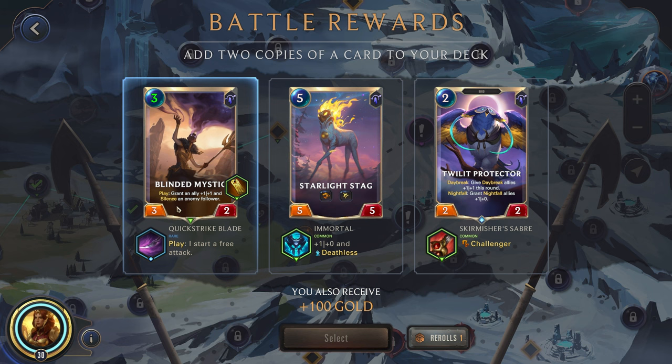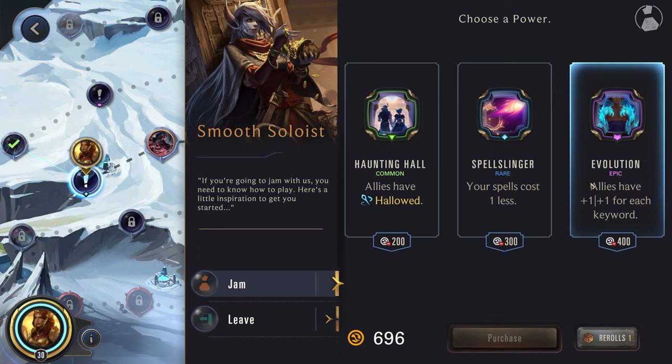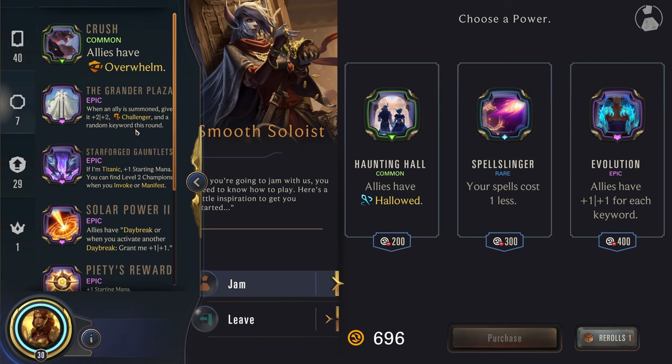Quick attack will probably end up just killing this. Yeah, we can go for the Protector. Alright, let's go down Smooth Soloist and get another power. Allies have 1-1 for each keyword — that's really good. Because when we play them, everyone's going to have Overwhelm, so that's another 1-1. They're all going to have Challenger and another keyword. So yeah, that's going to be pretty big units. Awesome.